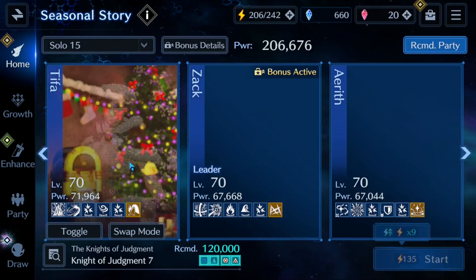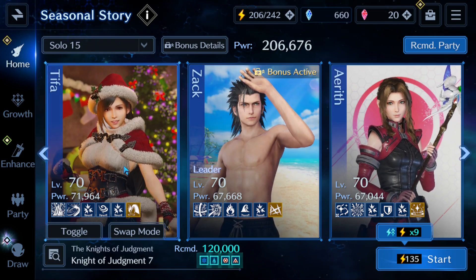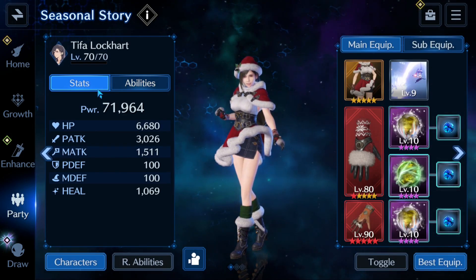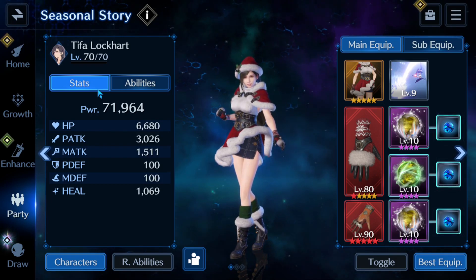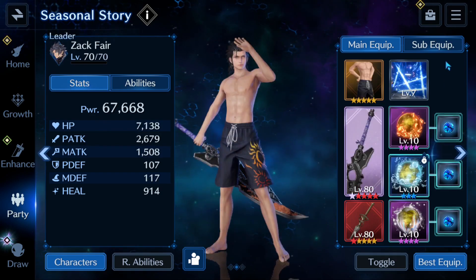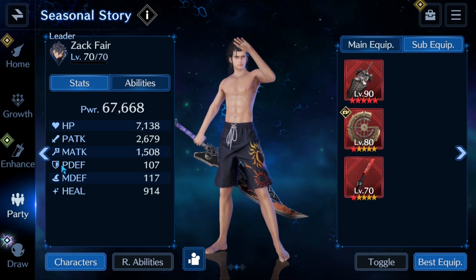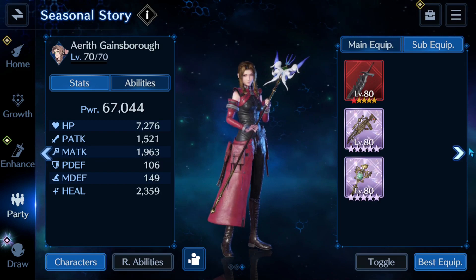Let's hop into it. I've got a team built here of ice and water — we've got Tifa and Zack. For Tifa, the main thing I want to focus on is her P attack, which is at 3026. Looking at Zack, he does not have the weapon on yet, but he's sitting at 2679. And Aerith is here at 1521.